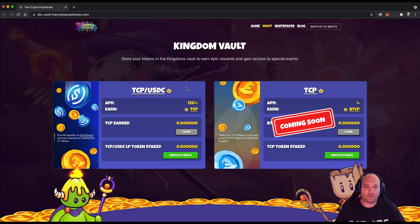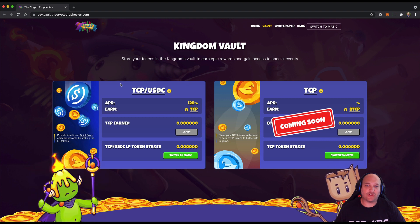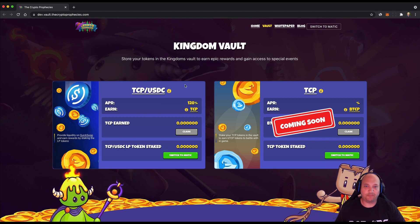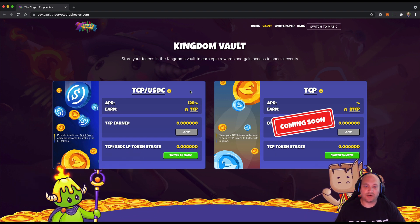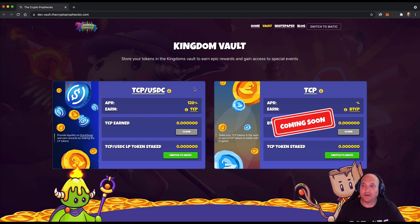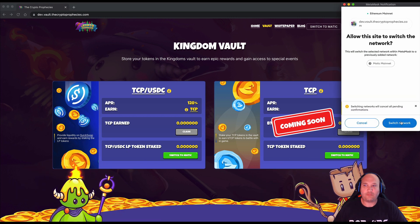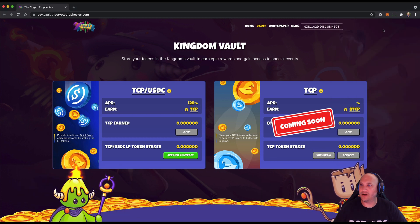What I'm going to do is walk through a live demo and show you the steps to place liquidity on QuickSwap, then come back to the Kingdom Vault, deposit those tokens, and I'll also show you how to claim and withdraw. The first thing we need to do is switch to MATIC — the interface should prompt you to switch if you're not already on it.